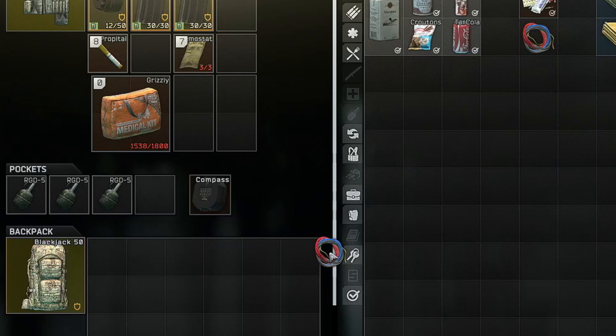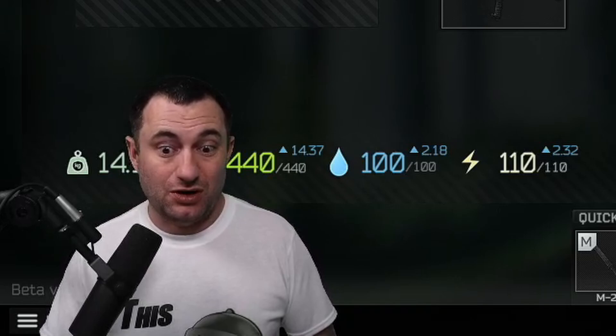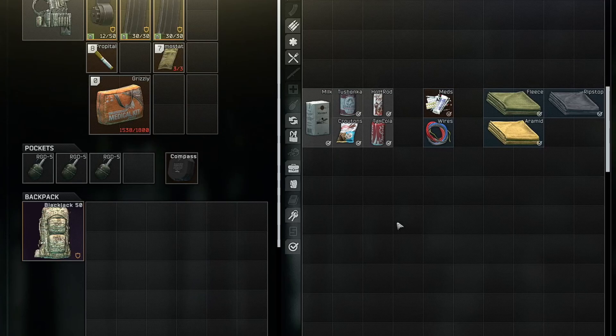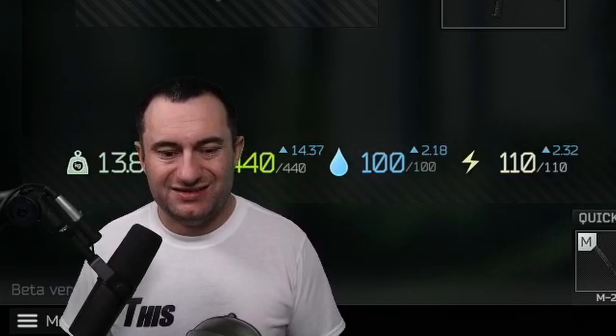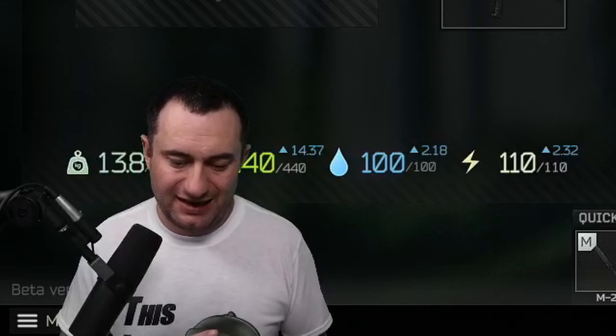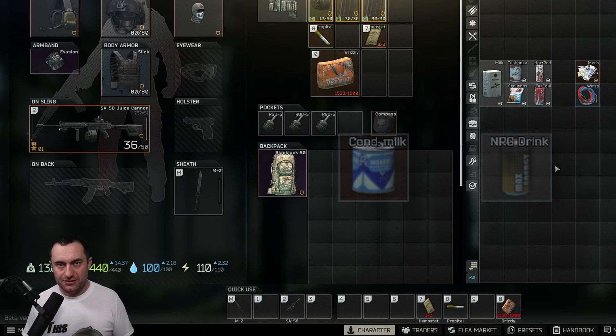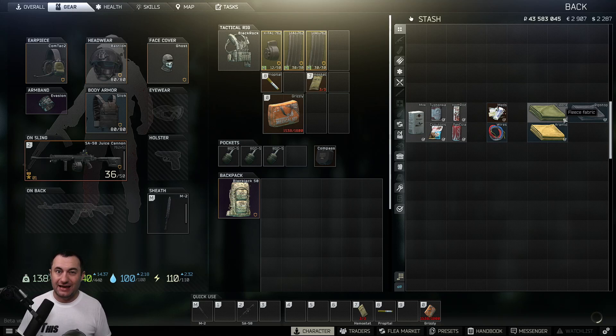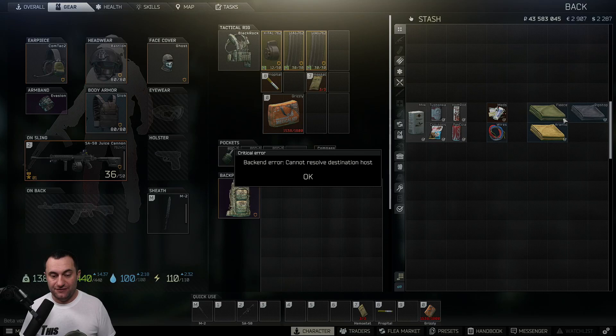For the C-tier, these are items I pick up but put in the bottom of my bag — stuff I'm going to throw out first. Most foods, with the exception of condensed milk, the energy drink, and a few others, just aren't worth keeping anymore. Fabrics, wires, and most foods I'll just throw out once I start getting more loot. I'll pick them up because it's better than nothing — they can be about 8 to 10K a slot — but they're a lot more work and harder to sell.